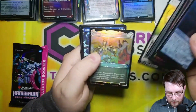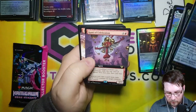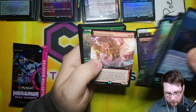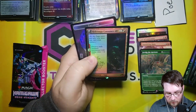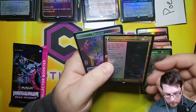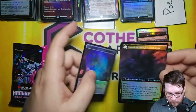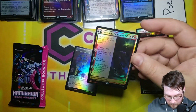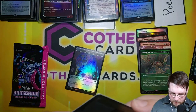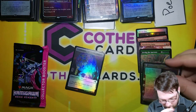Foil Fancy Land. Got our Commons and Uncommon Showcase. Mirror Box for three, Kami's Celebration for five, Thundering Raiju for four, Invoke the Ancients Soft Glow for five, and Hidetsugu Consumes All — this is the Extended Art, Vessel of the All Consuming on the back. I think that's one of the more valuable mythics. And the Extended Art — that's probably a great hit as well, so we'll get that sleeved up.